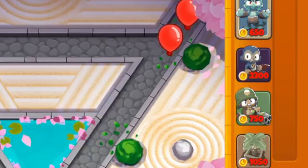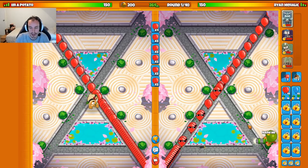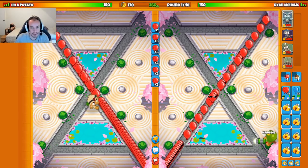We're going to run the strategy: Dartling, Farm, Super Monkey, and Ocean Obyn. This is going to be a really fun and interesting strategy, which I love — and it's really good, actually.